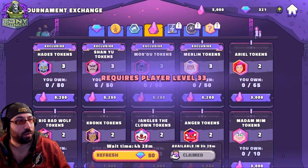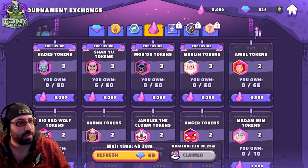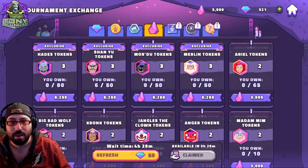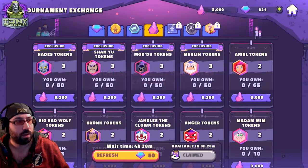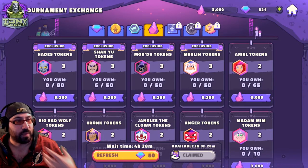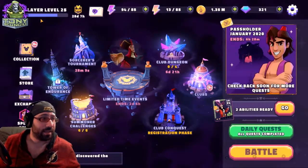There's a Blitz or Tower Defense store I'm still learning, and a 7-star character store that unlocks once you get a character to 7-star. From there you can use those currencies to buy specific characters, gear, or whatever — I've seen this store from other people on YouTube.